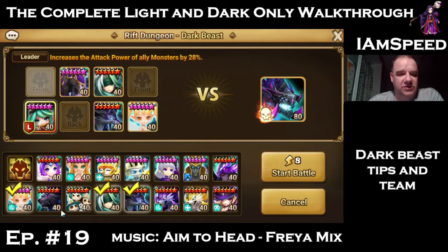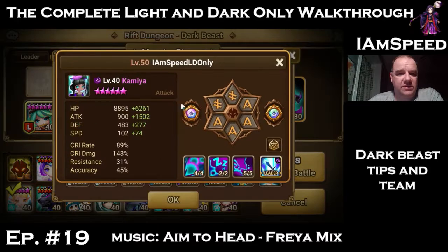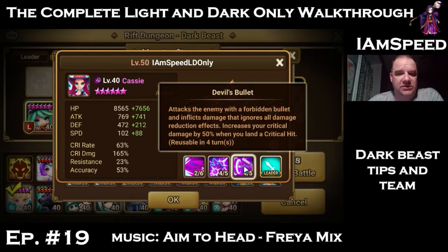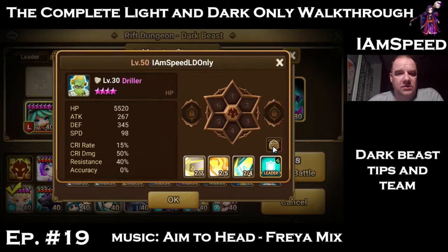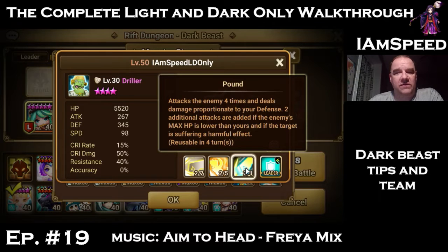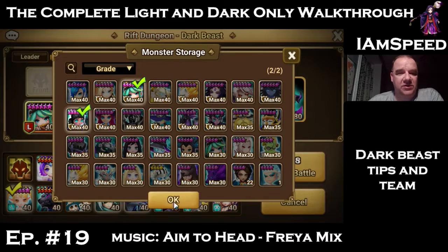We're going to make a quick change — swapping in Camille as an option. She's three hits on skill 1, two hits on skill 2, one hit on skill 3. Dark Fairy and Driller could be options later — Driller does three hits on skill 1 and four hits against a larger HP target. But for right now, Camille is six-starred and ready, so we're adding her as another triple hitter.